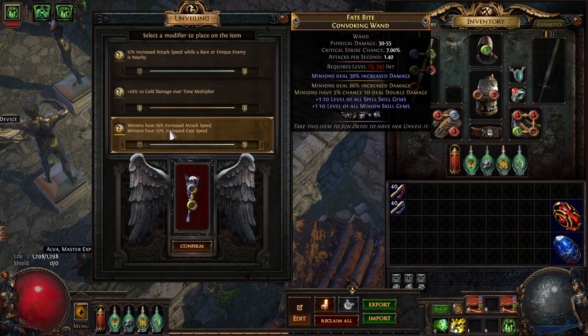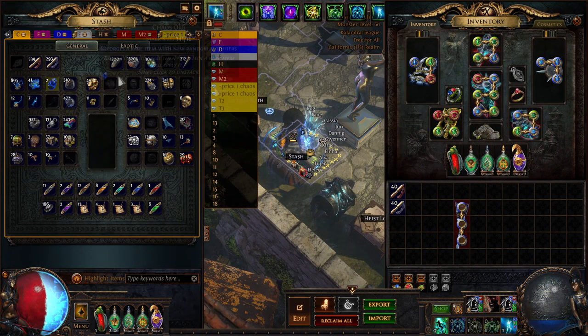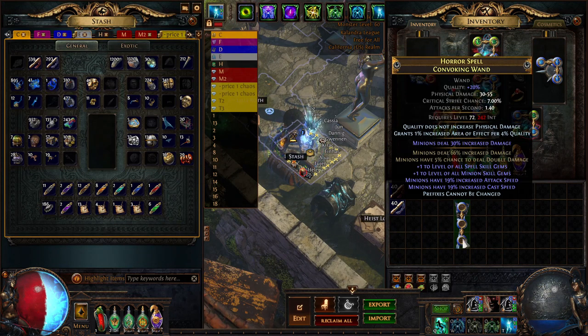When we get what we want, we now need another 2 divine for prefixes cannot be changed to protect the plus ones. Now we have to annul off the final suffix — accuracy rating in this case.